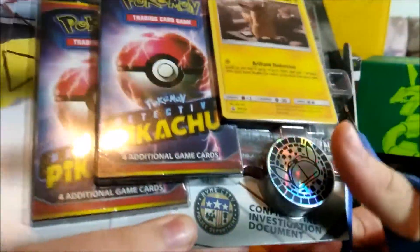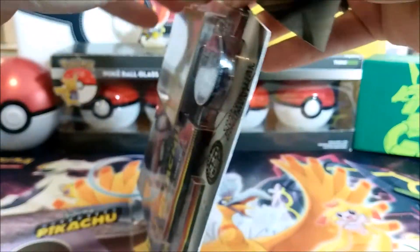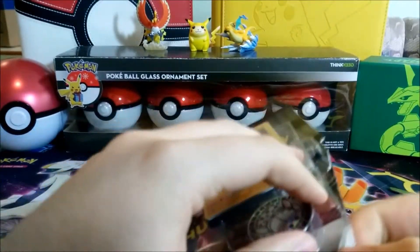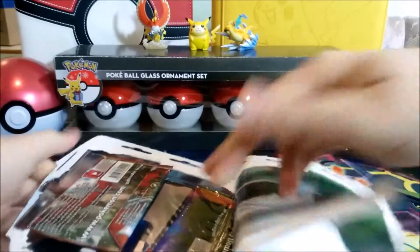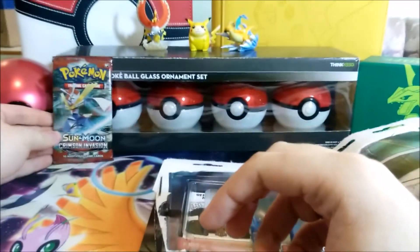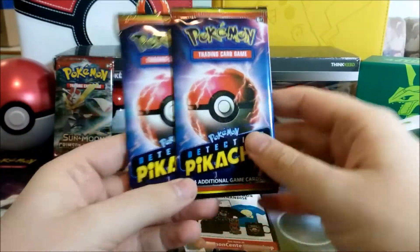From what I understand, the Detective Pikachu packs have four cards each, with only a total of 18 cards in the set — not counting the promos — which is kind of disappointing. The Pokemon TCG did decide to include some other booster packs with pretty much every single one of these items, to give people more than just 18 cards to collect. We have a Sun and Moon Crimson Invasion booster pack and two blisters of the Detective Pikachu set.